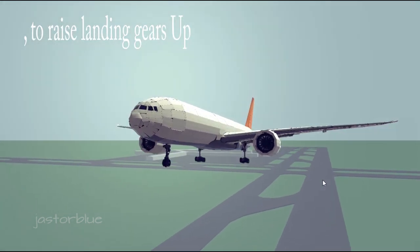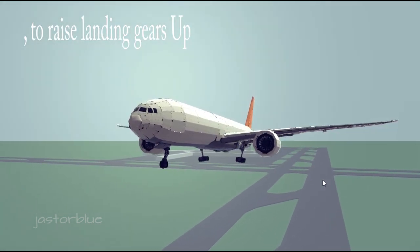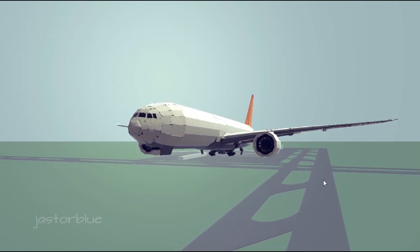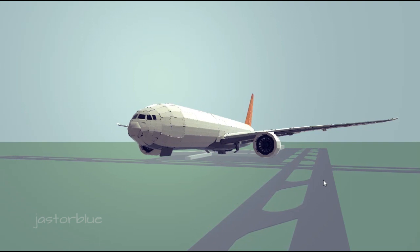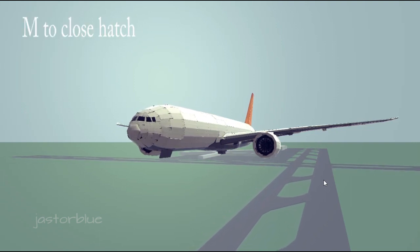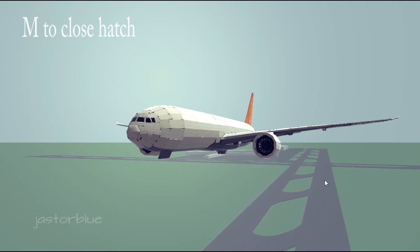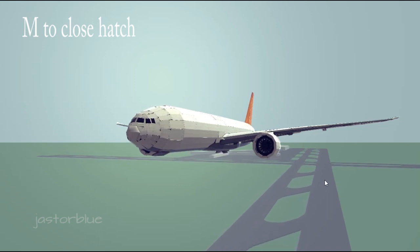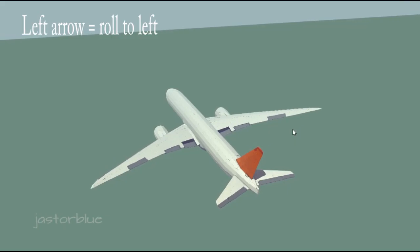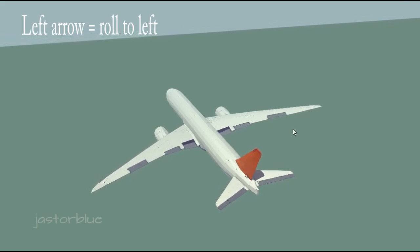Press the quote mark to raise the landing gear. Press the M key to close the landing gear hatch. To roll to the left, I press the left arrow key.